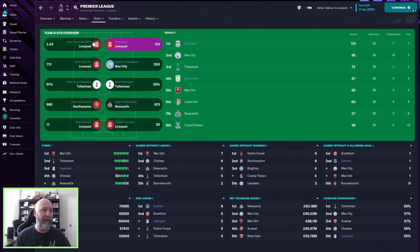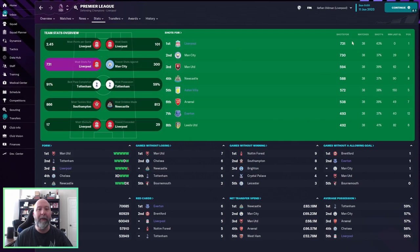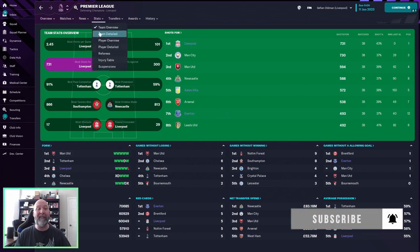Let's see the Premier League stats. Most goals: Liverpool with 101 — keeping that 100-plus goals a season consistent across a lot of these different tactics. Aston Villa with 67 in fourth. Fewer shots against Liverpool with 329. Fewest conceded: Liverpool with only 29. Most shutouts: Liverpool with 17. Most points per game: 2.45 for Liverpool and 1.79 for Aston Villa. Most shots: 7.31 for Liverpool, Man City with 7.30 — a difference of almost 140 shots between Man City and Manchester United. Aston Villa in fifth with 572, Everton with 493. Stats-wise, this tactic is not doing too badly.